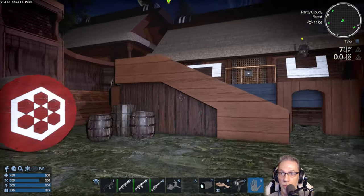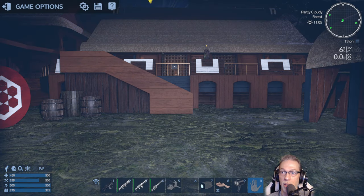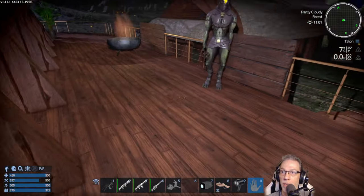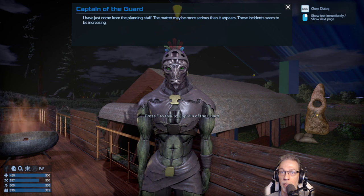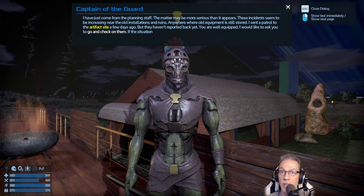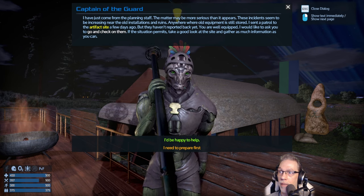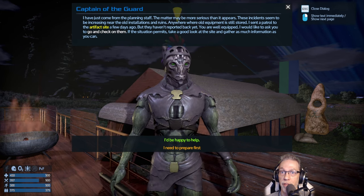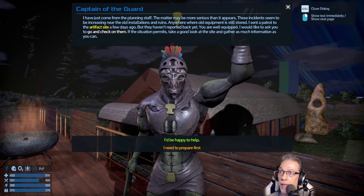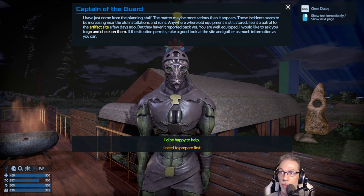Okay, that was part two. We've only been playing for 20 minutes, so I think we should at least start part three. It's later and we're coming back. Hello, Captain. I have just come from the planning staff — the matter may be more serious than it appears. These incidents seem to be increasing near old installations and ruins, anywhere where old equipment is still stored. I sent a patrol to the artifact site a few days ago but they haven't reported back yet. You are well equipped — I would like to ask you to go and check on them, and gather as much information as you can.